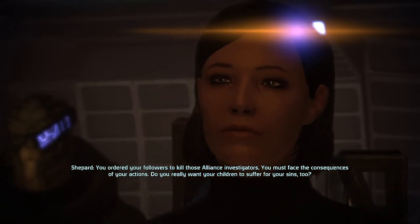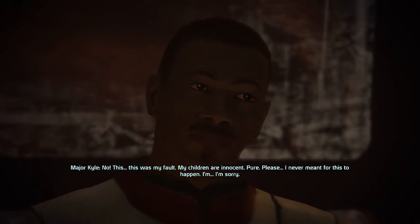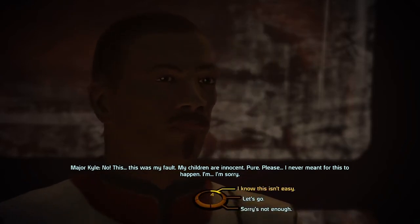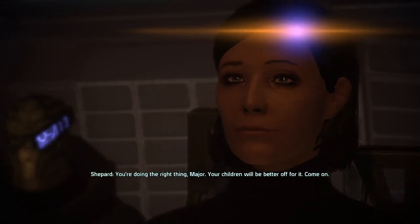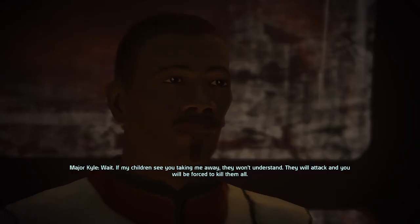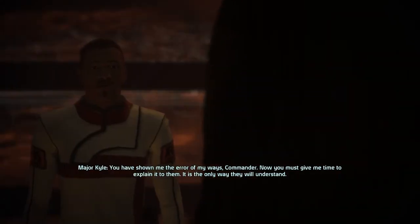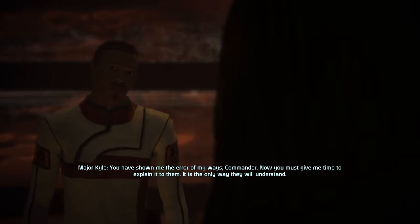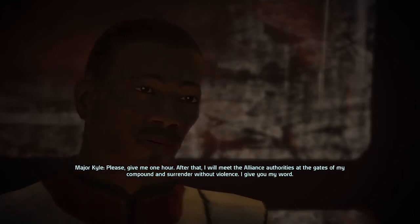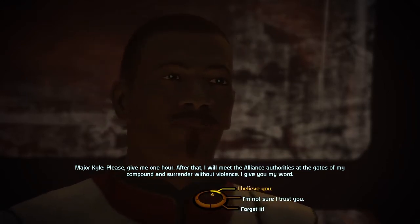Do you really want your children to suffer for your sins too? This... this was my fault. My children are innocent. Pure. I never meant for this to happen. I'm sorry. You're doing the right thing, Major. Your children will be better off for it. If my children see you taking me away, they won't understand — they will attack and you will be forced to kill them all. You have shown me the error of my ways, Commander. Give me time to explain it to them. Please, give me one hour. After that, I will meet the Alliance authorities at the gates of my compound and surrender without violence. I give you my word.